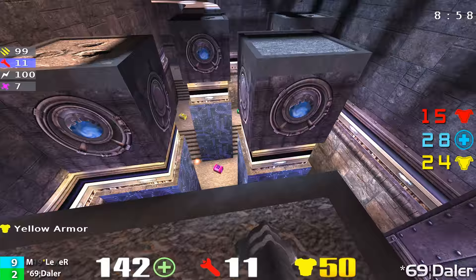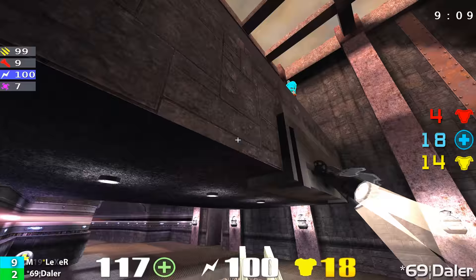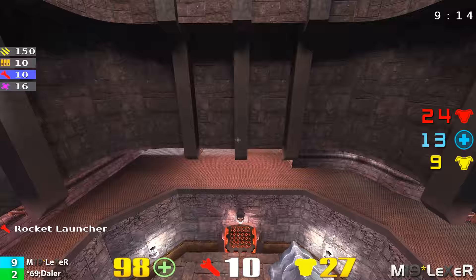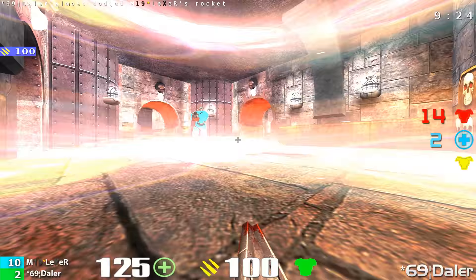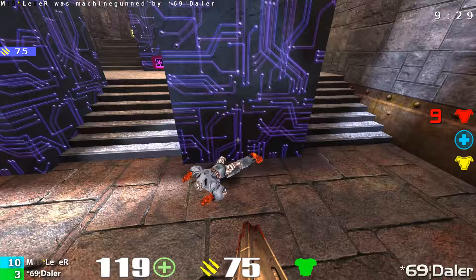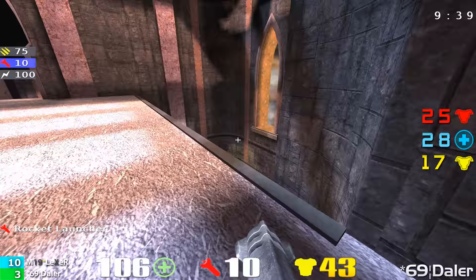We're nine minutes elapsed into this game — I'm still going to say it's anyone's game. Nice rocket by Daylor as he comes up the pad. It's going to come down to control of the power-ups and the rail gun. Lexer grabbing the rocket gun, jumping down towards the pentagram — Mega Health's not there. Daylor actually picked up the red armor so he's got an advantage. But Daylor goes down after taking a rocket, and then an unfortunate spawn. He gets the machine gun kill on Lexer but was really hurt. He came back, fired his machine gun a few times, and capitalized on that.